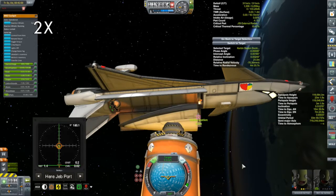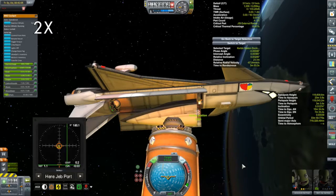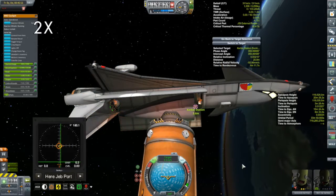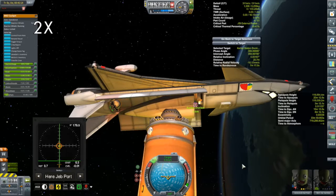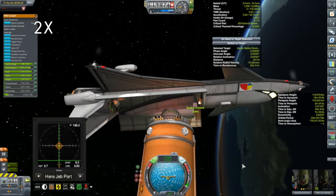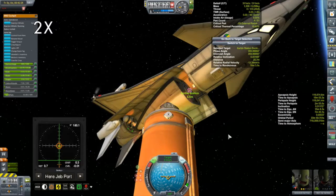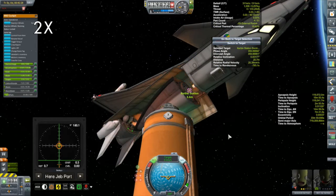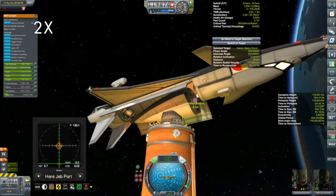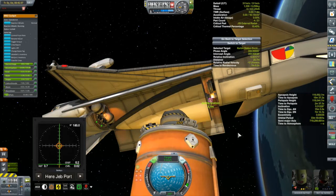I seem to have things lined up pretty good right now, just lowering the cockpit down. Oh Jeb, you are doing a fine job. Just a little bit down further... I think I have a problem. I am thrusting downwards and it is not going downwards any further. I think it's because although I have the length right, it is too wide - it won't fit in. That is not going to fit in there, and the docking ports just won't get close enough together to hook together.